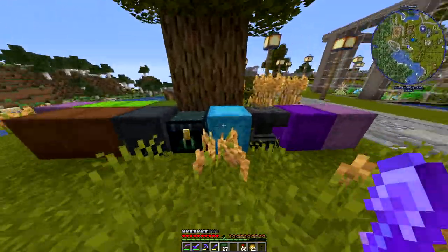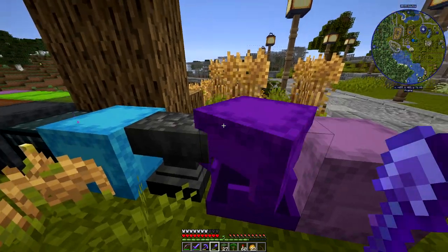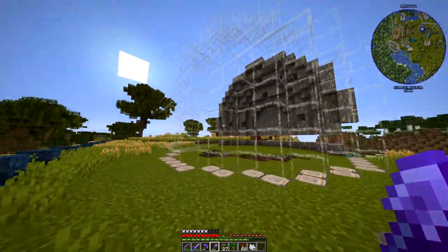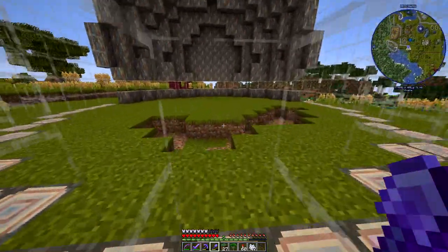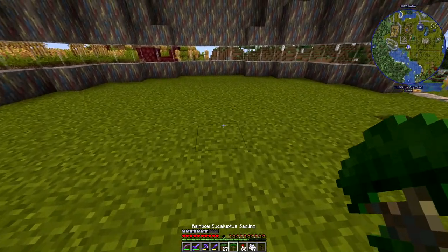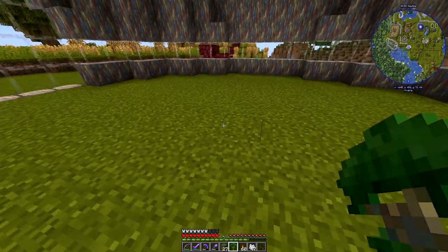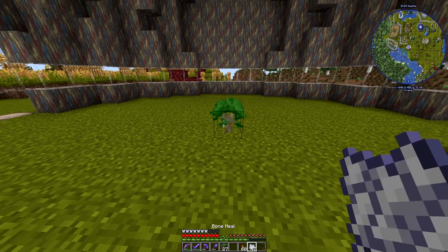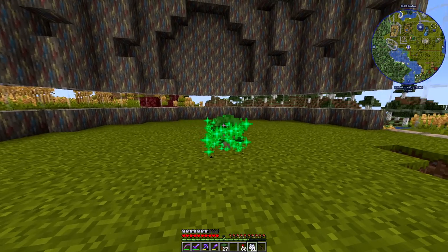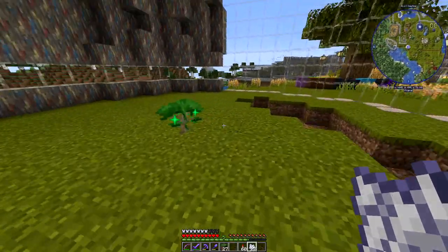Now I need a sapling, and I'm hoping that this sapling is going to grow into a beautiful tree with lots of layers on it. We'll have to see, because that's how rainbow eucalyptus grows. So come on, grow, grow, grow. Oh please. I don't think it's going to grow — I think we might have to build one.